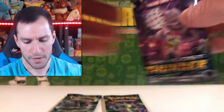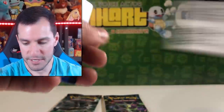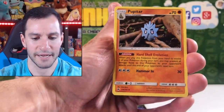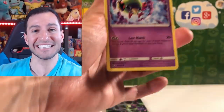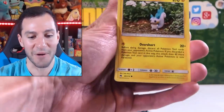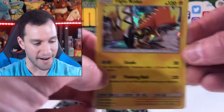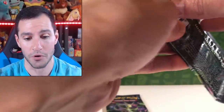So we got three packs remaining. Got a Blacephalon. Lost Thunder pack — still a chance to make this opening even more incredible with a hyper rare. Dark Energy — we haven't had that in a while. Trumbeak, Pupitar, Natu. This is incredible, we are doing so well in today's video! Secret rares left and right, a shiny Cynthia, and a Tapu Koko holographic card.